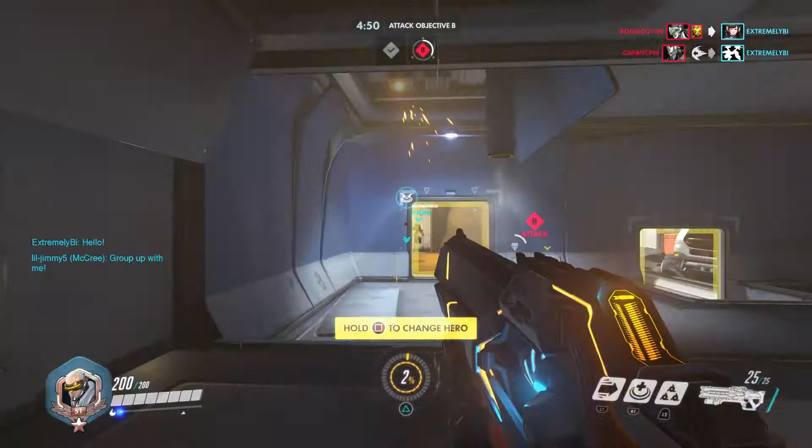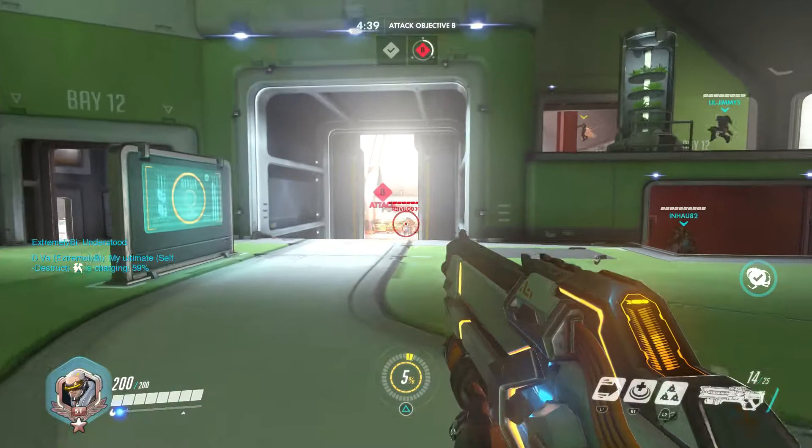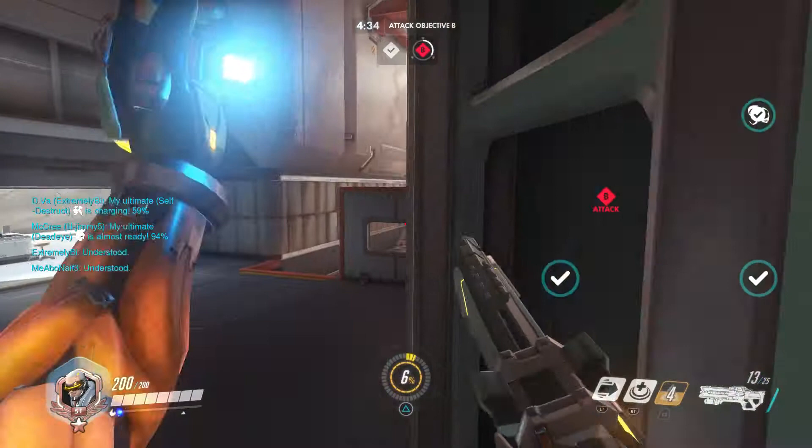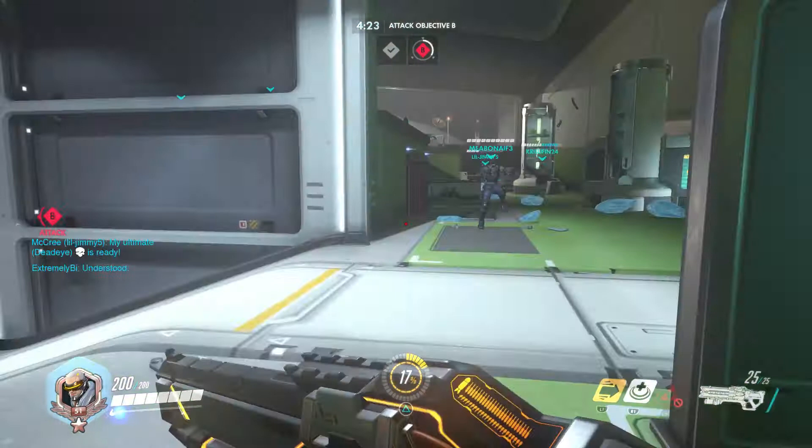Tactical Visor immediately reloads your ammunition to maximum capacity, so try to rattle off anything you have left in the tank before activating this skill. While your sprint ability is very useful, if you fire or reload your weapon you will have to reactivate it to maintain speed. The direct damage of Helix Rockets won't land against a Genji who has activated Deflect, but the splash damage will — aim them at the ground by your target to gain this effect.